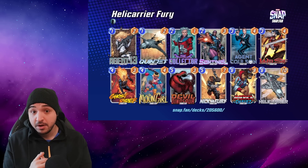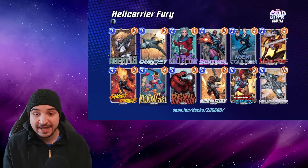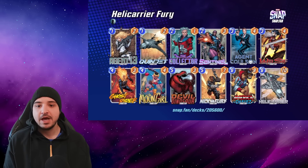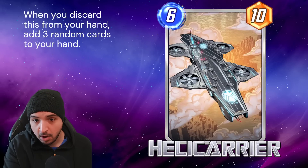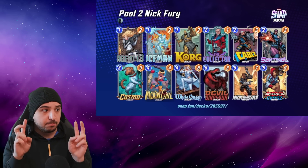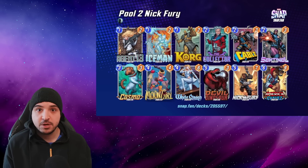This is my favourite way of playing Nick Fury. I've been playing Cable in this deck instead of Agent Coulson, but I've had a lot of success with this list, climbing many, many cubes. I think it's a really top deck. This is the best version of Nick Fury, but honestly I would not be surprised if this is now the strongest Pool 2 deck. Of course Nick Fury is Pool 3, but if you logged in on Christmas Day you're going to have the variant version of him despite not even reaching Pool 3.